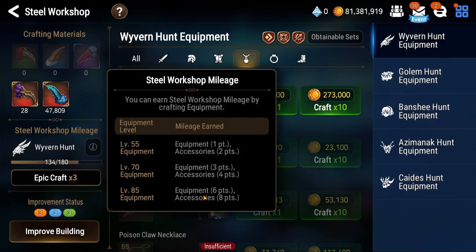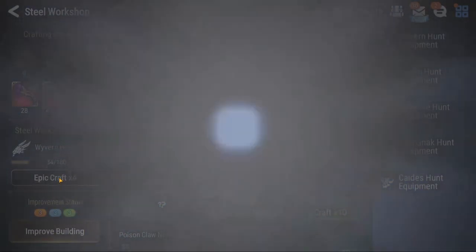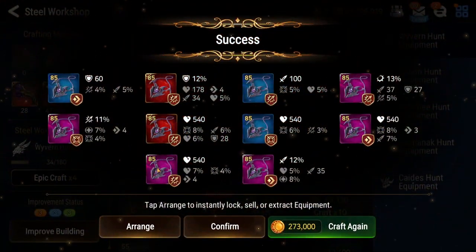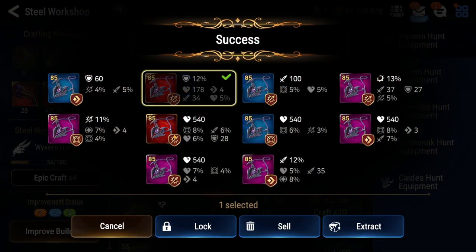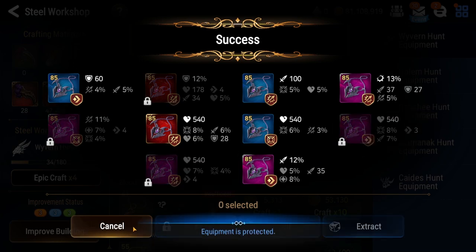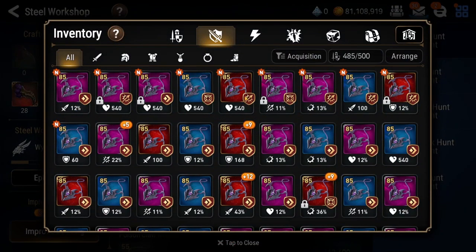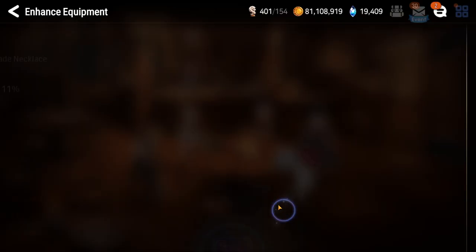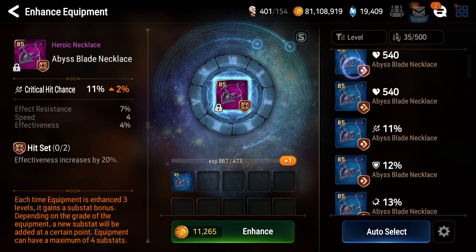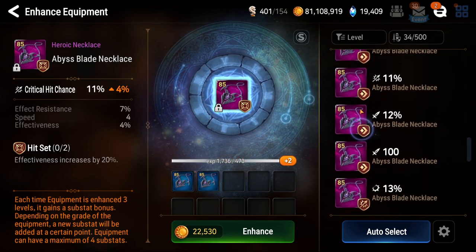How much do we get per craft? We get 85 equipment and we get eight points per craft. Oh, we have so many - it stores up. I was wondering why I wasn't able to redeem them instantly. I see how it works. As you can see it's the first time I'm ever doing this right here. We can redeem epic crafts, which I might redeem on left side gear because it is easier to get good substats - you don't have to deal with the main stat RNG.